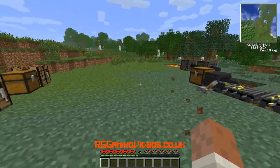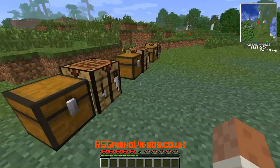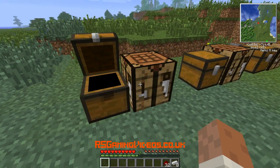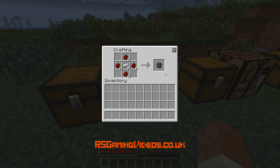So I'm going to show you first of all how to make it and then how to set it up, and it's going to generate power using the heat of lava. Let's first grab some iron ingots and redstone - we're going to make some enriched alloys by putting redstone around iron ingots. I'm going to make eight of those.